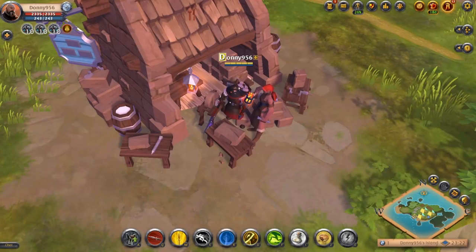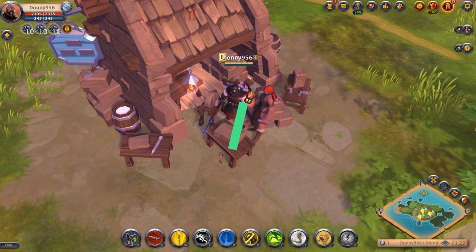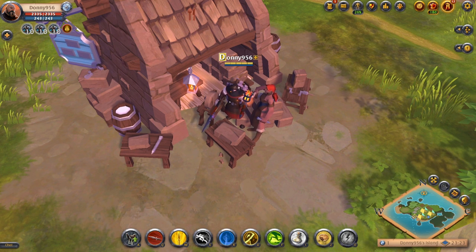Hey there guys, Donnie here with a quick video on how to provide food to your local shops. You might come across your shop and see that there's a fork and a knife at the top, or you might not actually be able to craft anything. Pretty much means that the food supply for this shop is low and you'll need to add some resources.